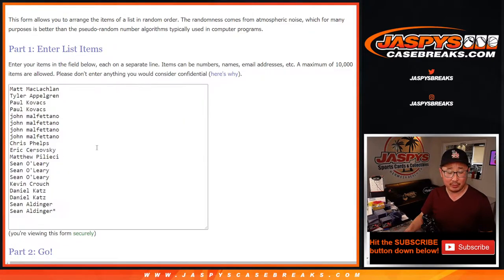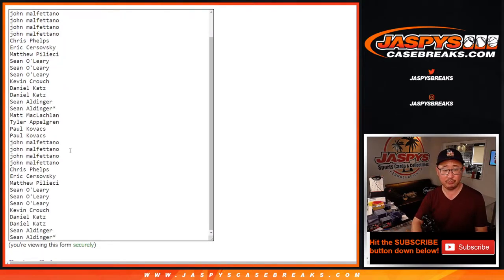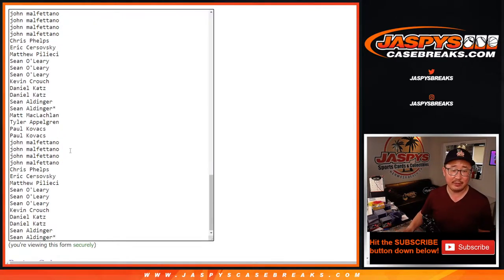Randomizing the player list 7 times — 1, 2, 3, 4, 5, 6, and 7th and final time.